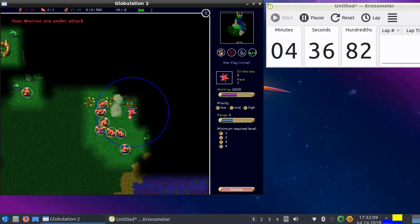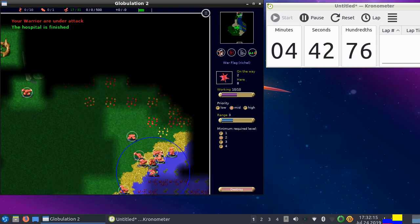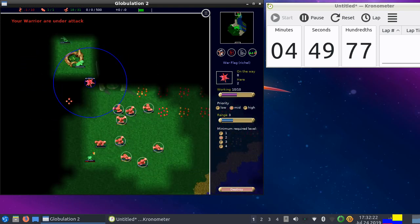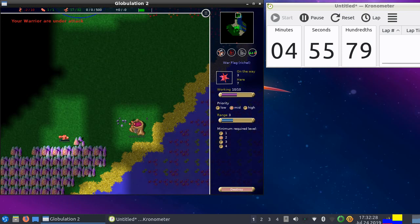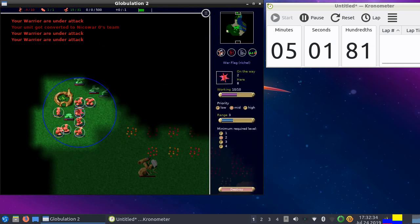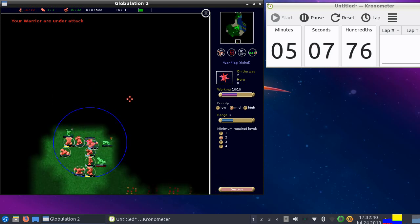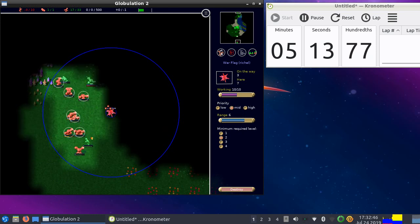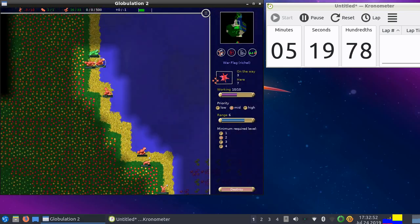Let's see if we can kill some workers to hurt his economy. There's a warrior there — let's kill it. It has rebuilt another swarm, so it really tries to survive. There's a hospital here. Let's also build a nice farm here — I still have plenty of workers so that will be fine. At the moment I have 17 warriors — actually I'm not bringing all of them, let's do that.